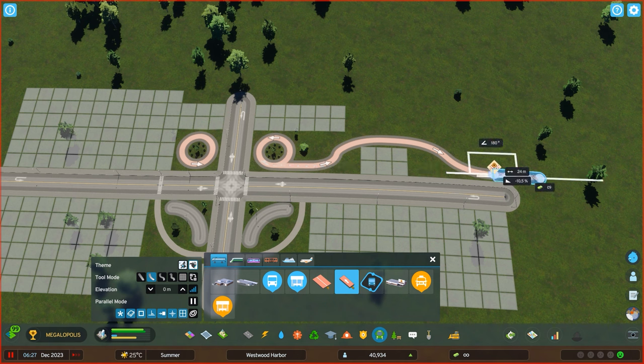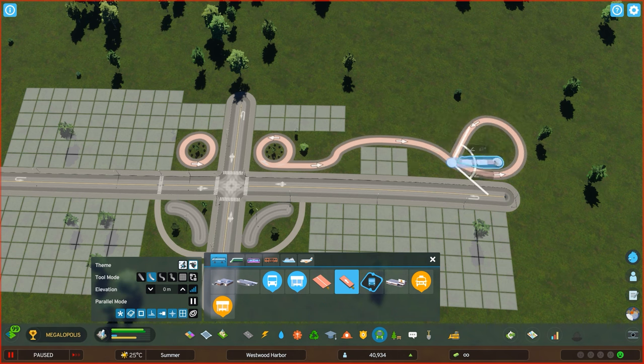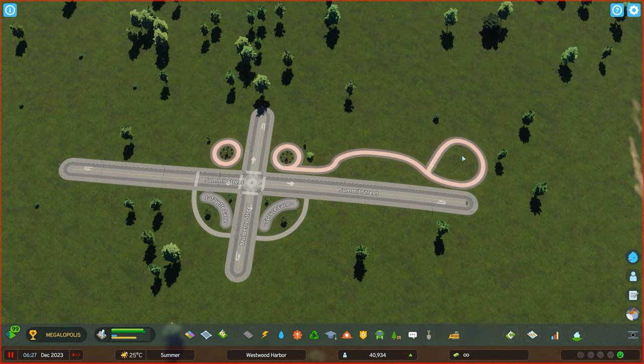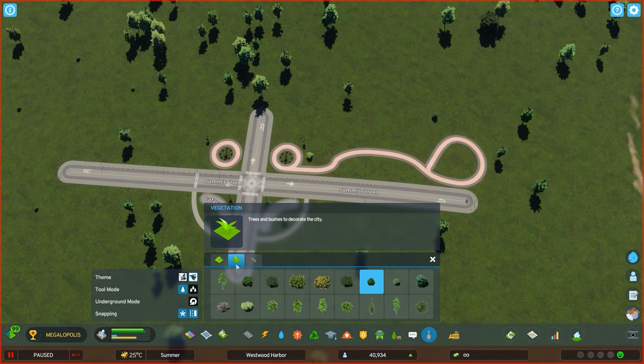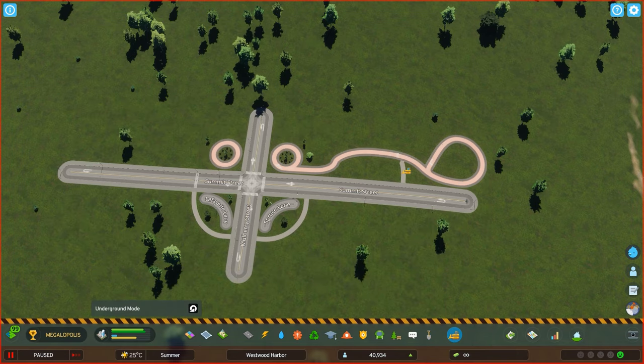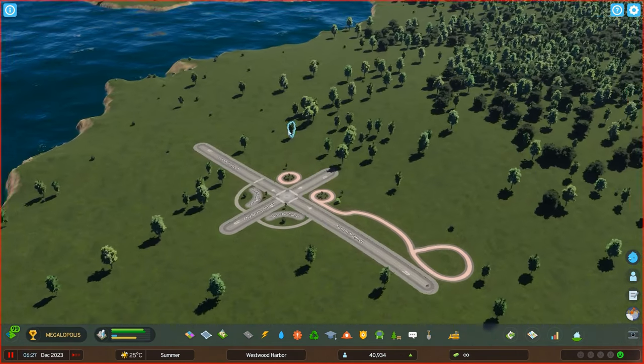I'm going to quickly show you what I mean by that. Let's just do a little roundabout like this — just showing off. Now as you can see, the game wouldn't complain anymore and you can utilize that. And then you can also pair that with other pedestrian roads, just like so. Just easy stuff — you can utilize these things as wonderful decoration.